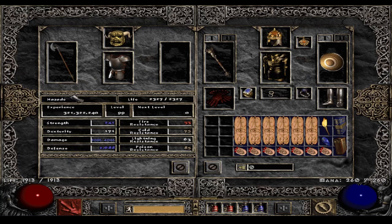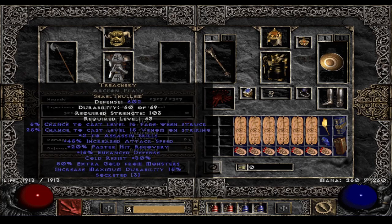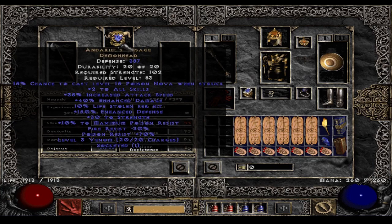Let's look at the gear, starting with the mercenary. Infinity in a Cryptic Axe for some well-rounded mid-tier attack speed. Treachery instead of an ethereal fortitude — I just wanted to try Treachery for once. And then Andariel's Visage — a very standard setup with Infinity. The Treachery will also force and increase the attack speed, dual-in Andariel's Visage.